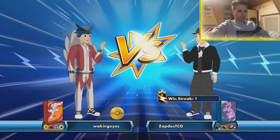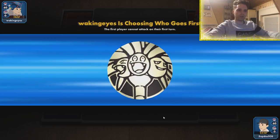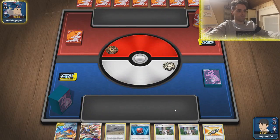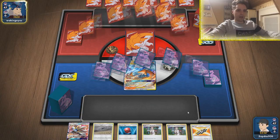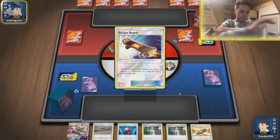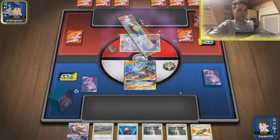Up against Ability Zard now. Ability Zard typically uses one-prizers, so I think we're going to have to go with the ADP strategy — start using Altered Creation. Although if he gets the one-hit KO afterwards, things go wrong very quickly. We start with Jolteon V — not what I wanted to see. Chakaway also helps out getting cheeky KOs on Jirachi if it stays active. He probably thinks this is a welder Mewtwo list.